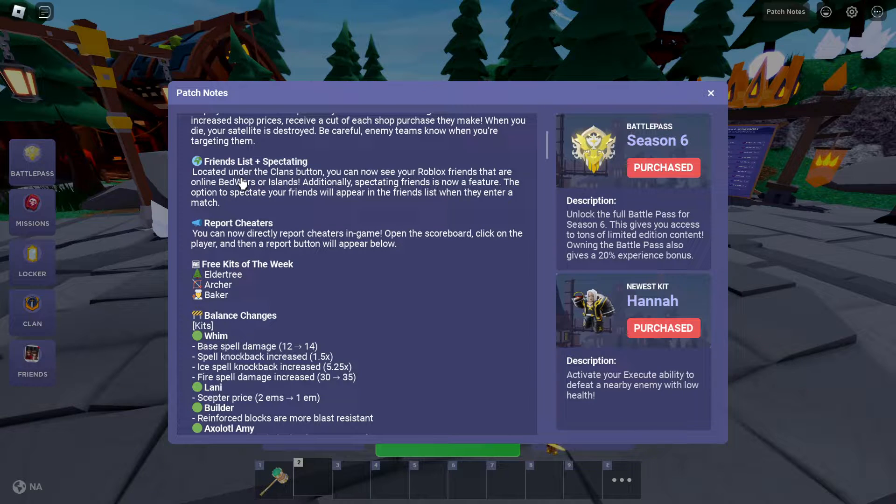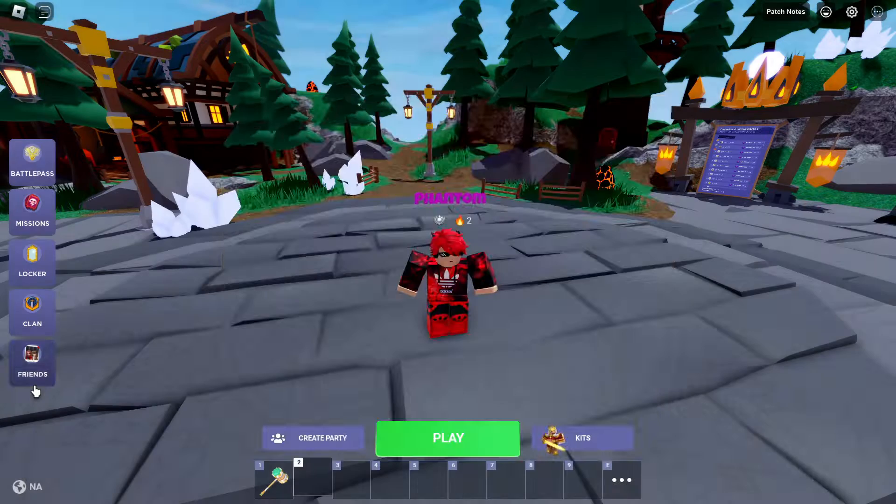We got a friends list and spectating located under the Clams button. You can now see your Roblox friends that are online in Bed Wars or Islands. Additionally, spectating friends is now a feature — the option to spectate your friends will appear in the friends list when they enter a match. That's pretty good.